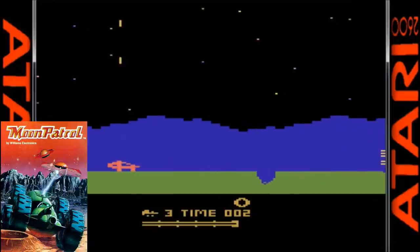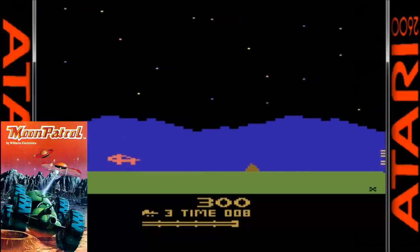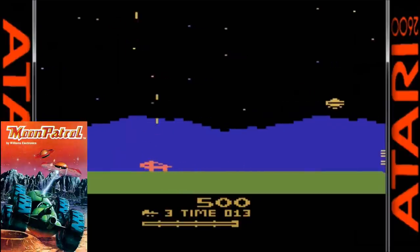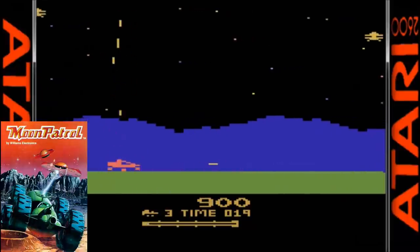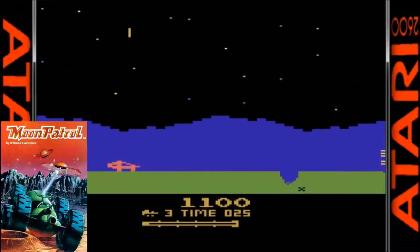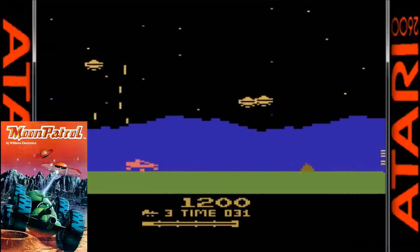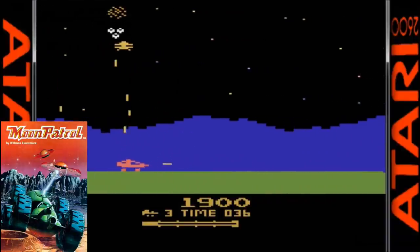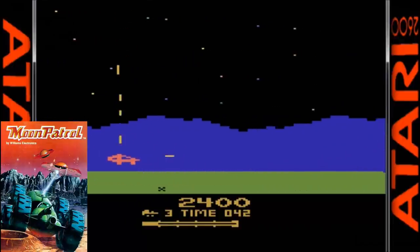The first conversion of Moon Patrol we are looking at is the Atari 2600 version. A lot of these old conversions were done by Atari themselves under their Atari Soft label. Upon first glance this is reminiscent of the arcade original. They even managed to slip in some nice parallax scrolling backgrounds. The only problem graphically is that your car looks like a beetle crawling on the ground. The sound effects and music are good with a nice rendition of the arcade jingle playing in the background. You can even adjust the switches to disable the sound to make it really feel like you are on the moon.